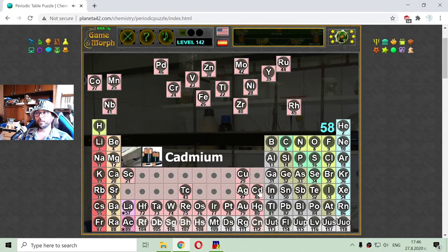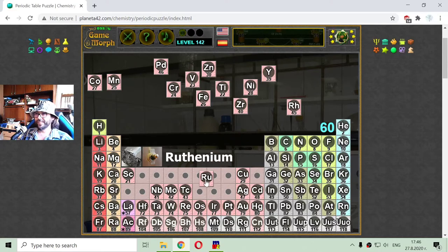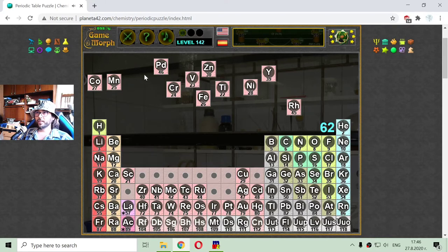Cadmium, number 48. Niobium, 41. And which is 42? That is molybdenum — my favorite number, 42, the number of knowledge. Then I have to sort ruthenium, number 44. Here is number 40 — that is zirconium. And palladium — another noble metal — it is number 46.